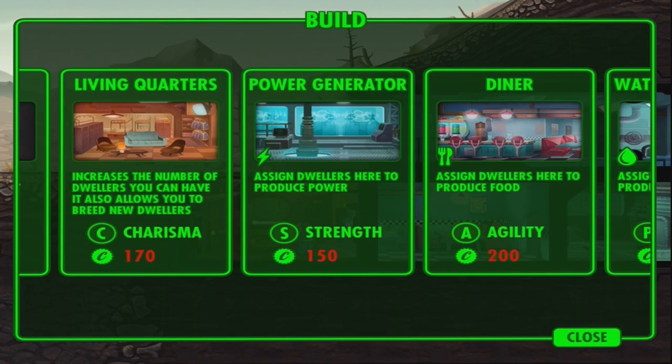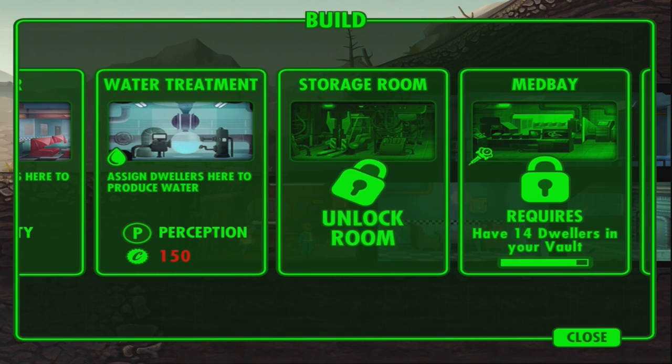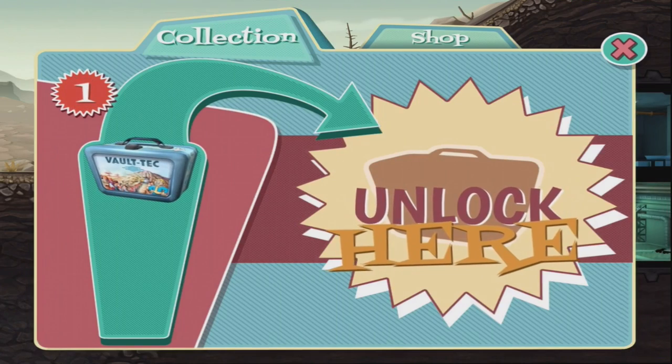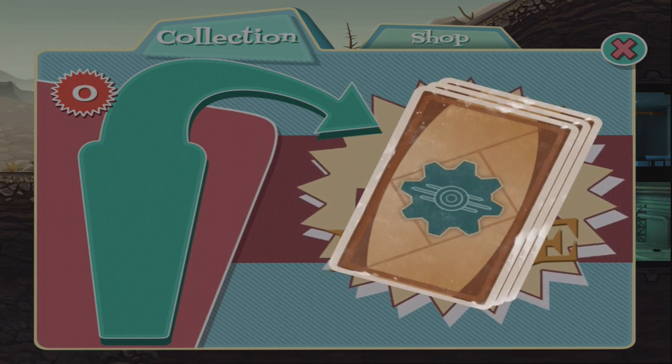So here we go. Let me see - unlock the room. Oh okay, I can unlock the room. What is this? Storage room - alright I can store some stuff. Oh yeah, I got some unlocked presents.